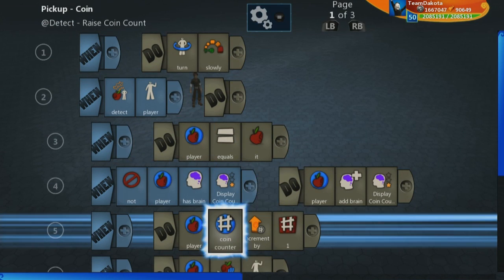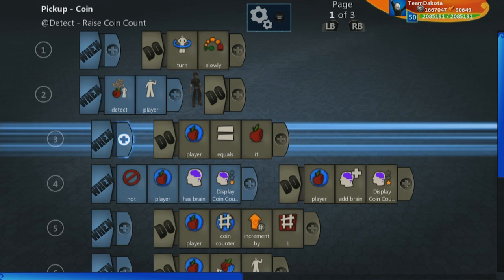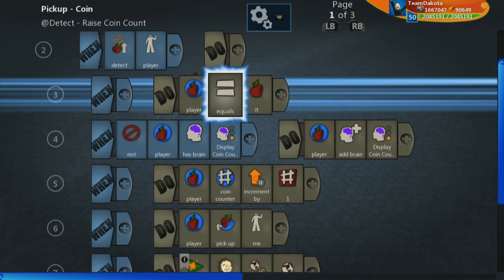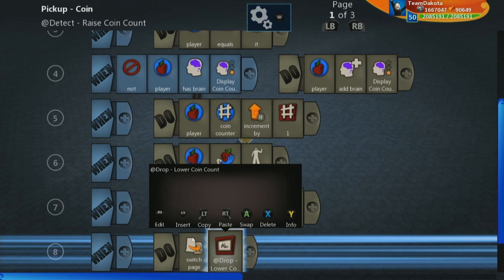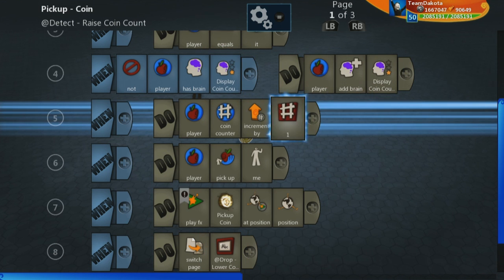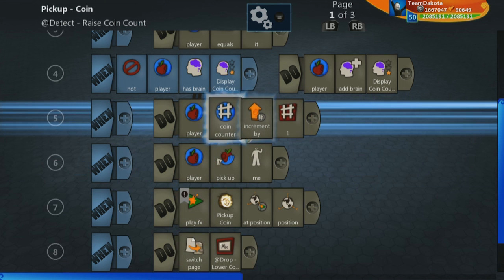The main thing to be aware of: when the coin detects my player, it defines a new object variable called 'player' and interacts with that player. It checks if that player has a 'display coin counter' brain — if they don't, it adds that display. It also increments a number variable called 'coin counter' by one, which is that five, six, seven number we were seeing. Then it has that player pick it up.